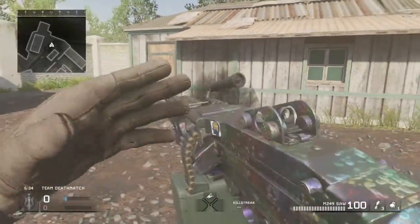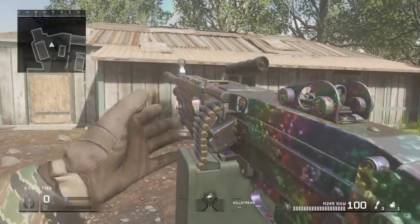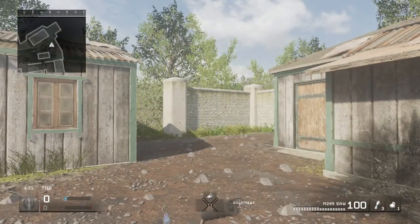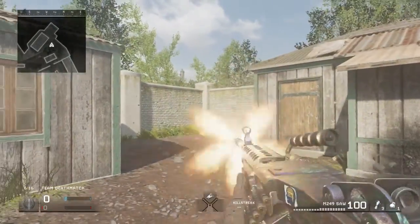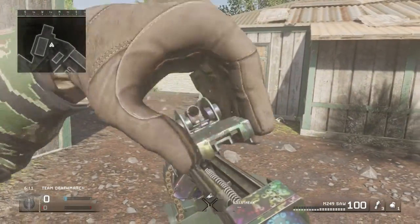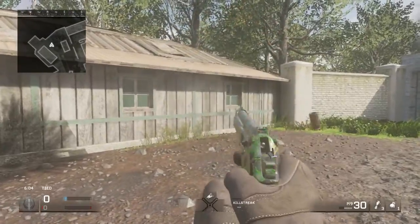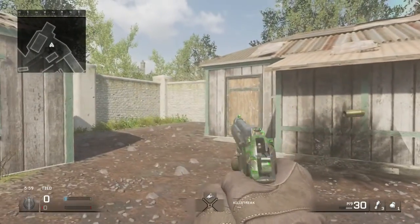Here we are on to the LMGs. This is Prism for the SAW. I'd reload it but it's going to take ages, so I'll just fire a bit. This is what Prism looks like for the SAW. Moving on to the M9 — this is Folium for the M9. Doesn't look too bad, actually looks pretty good on this pistol. The camos cover most of the weapon.